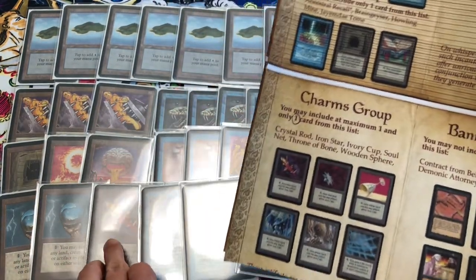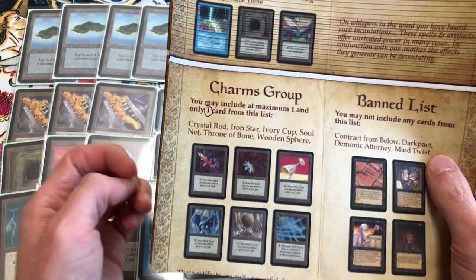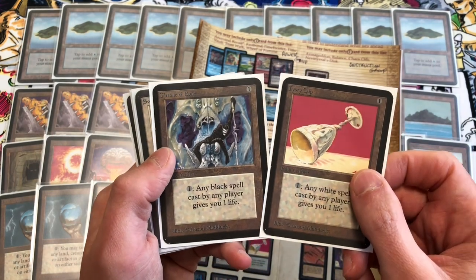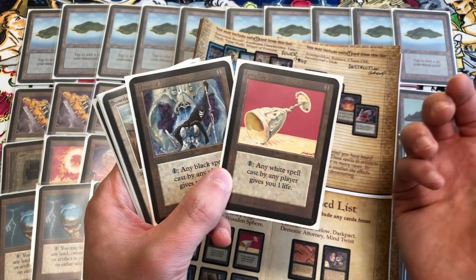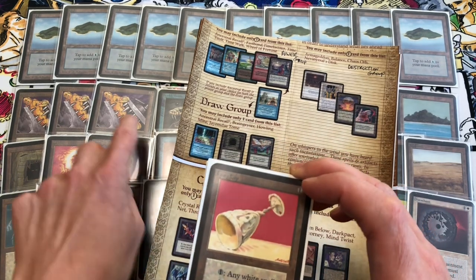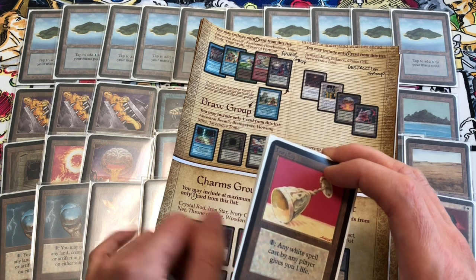In the charms group we're using the blue Crystal Rod, a good way to gain life whenever they cast a blue spell. We could also play Ivory Cup or Throne of Bone since we're playing white and black, but we only have one or two copies of those colors. They're kind of like lightning rods — if your opponent is playing Disenchant they have to decide which artifact to target: do they gain life from Crystal Rod, or do they get rid of your Black Vice?